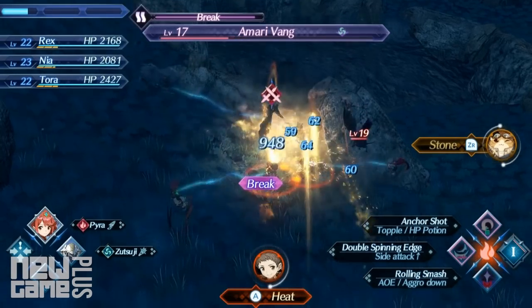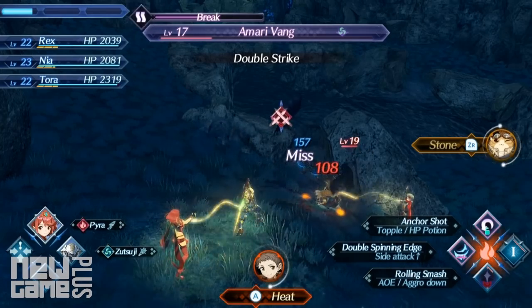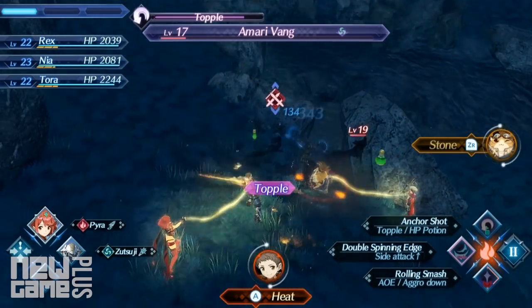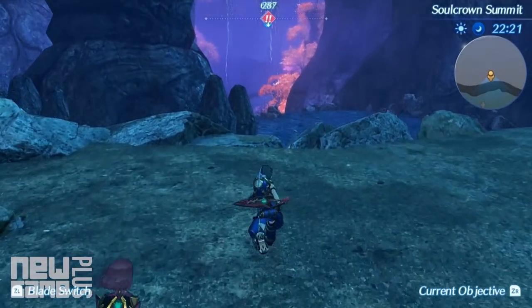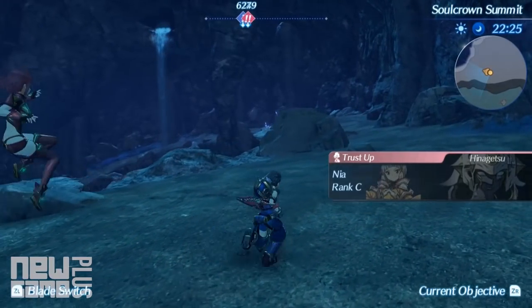Reach max affinity during combat by staying close to your blade geographically. As long as the tether between you and your blade is glowing gold in battle, you're on the right track. Be sure to periodically access the affinity chart within the blade setup menu, as trust rank ups and affinity rewards will be detailed there.